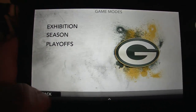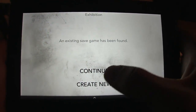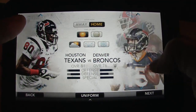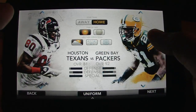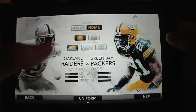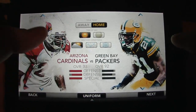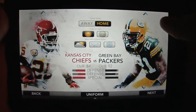Let's just hop right in so you can check out the gameplay. Let's create a new game. I'm choosing my teams — I'm going to be Green Bay. And then we'll play against the Chiefs, because I'm not a big fan of the Chiefs anymore.